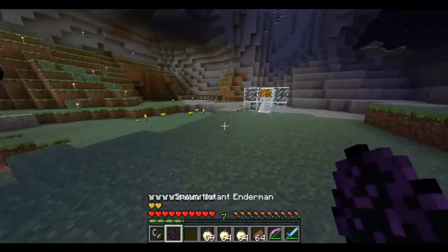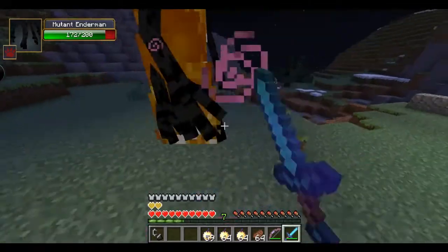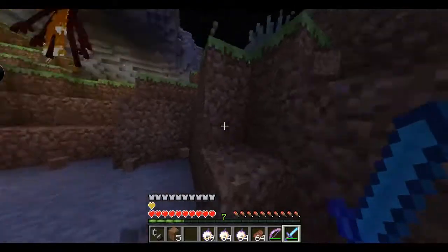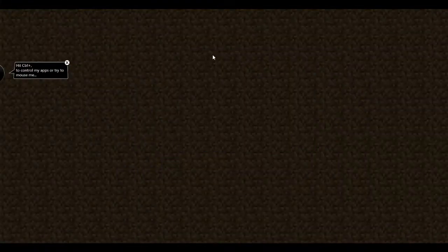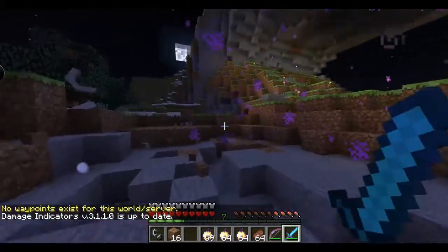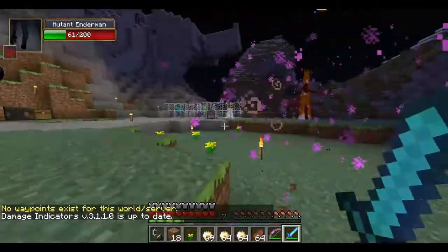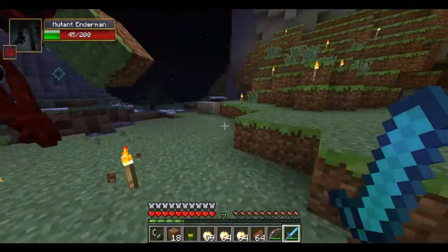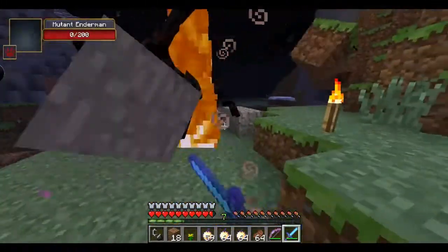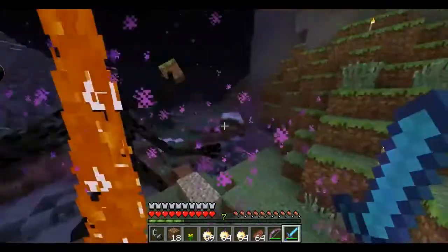Now let's get to the mutant enderman. He's like a normal enderman — if you look him in the eyes he'll attack you. He has 200 HP and teleports around. After a crash, continuing on: he can throw blocks at you, spawn smaller purple versions of himself that attack you, and upon death he starts doing a suction effect.